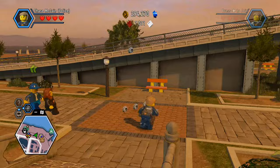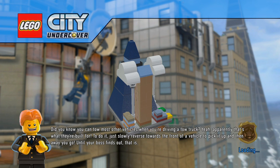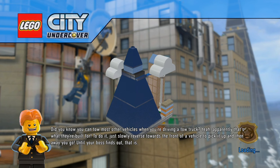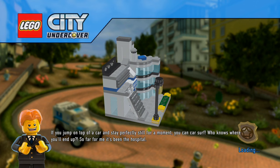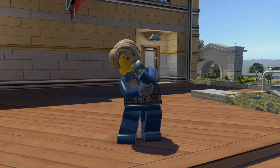But you want to know about the load times, right? Well, TT Fusion heard our complaints about that, and they made a few changes. The music and spinning badge have been replaced by a spinning Lego set and a character giving you tips in a funny way. As for the speed, the load times are shorter than before, but sometimes they still feel unnecessarily long, in docked mode and handheld mode. It's a bit frustrating that they couldn't get the load times consistently under 30 seconds, which I feel is reasonable for this game. Changing what we're looking at is cool and all, but that doesn't exactly distract us from the load times.